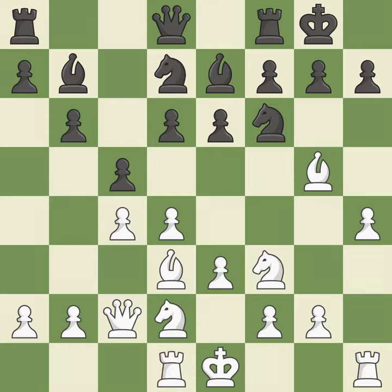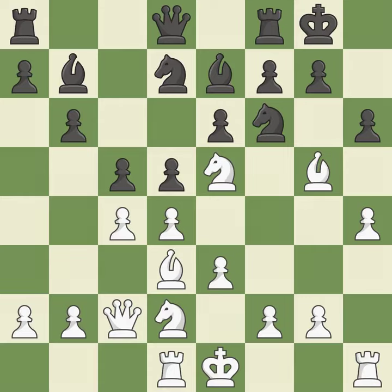By moving a rook from its starting square, this activates it. This misses an opportunity to develop a rook off its starting square — it is a mistake. There was just one smart move to be made; it falls flat. This strikes the opponent's bishop. This leads to losing a bishop — it is a mistake.